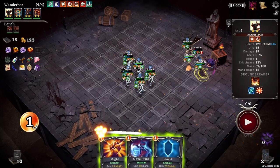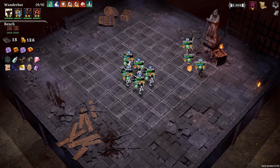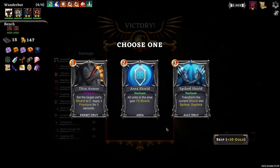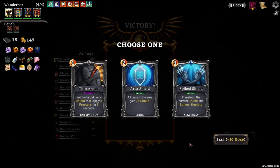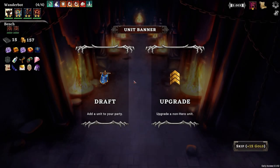Boss Spicate, boss spikes. There we go. Reasonably good, tons of HP. Talent Rune - I should probably use those. Transform current shield into spikes, deplete. It can be good, but it's expensive and you have to really set that kind of thing up.